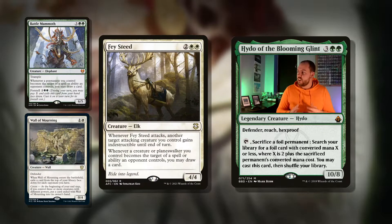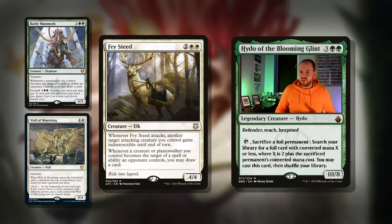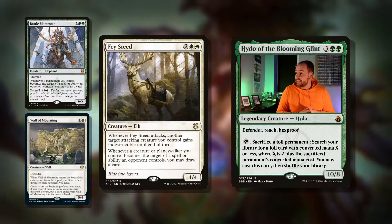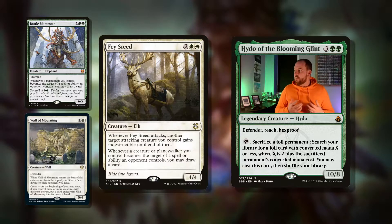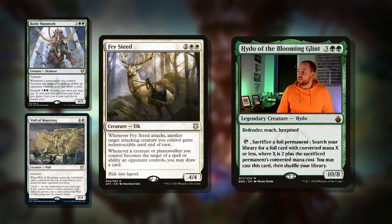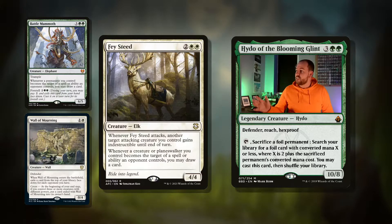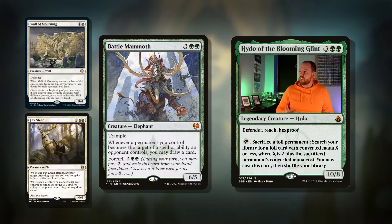Our opponents generally aren't going to like our permanents — they'll want to destroy them with things like destroy target creature. These cards are amazing for that sort of situation. Facedown, four mana for a 4/4 Elk. When it attacks, another target attacking creature you control gains indestructible until end of turn. And whenever a creature or planeswalker you control becomes the target of a spell or ability an opponent controls, you may draw a card. It's a 'may' — do not miss the trigger. You want to draw those cards. This is the sort of effect you want when you're generating a lot of advantage.